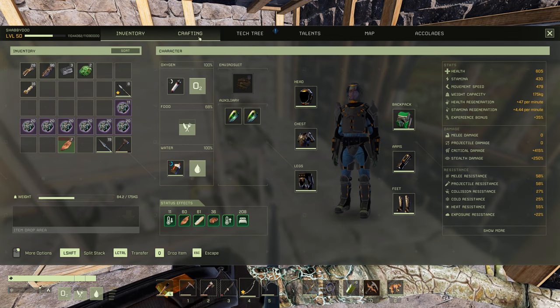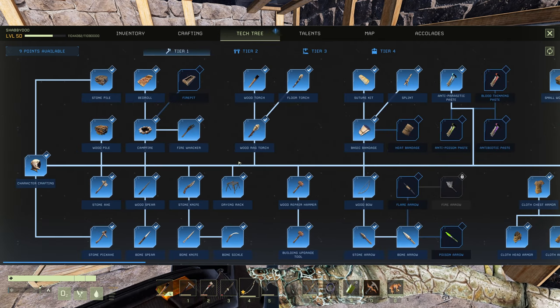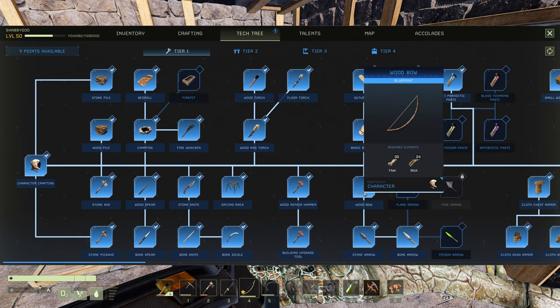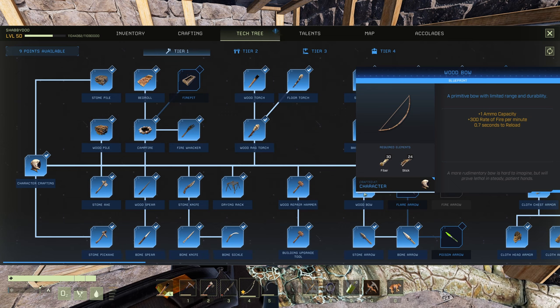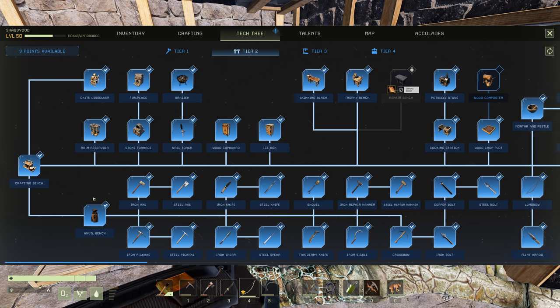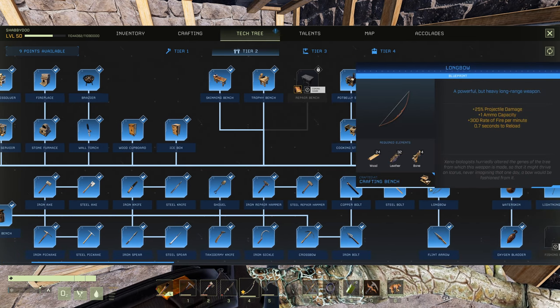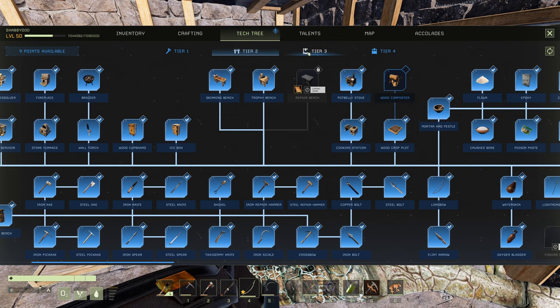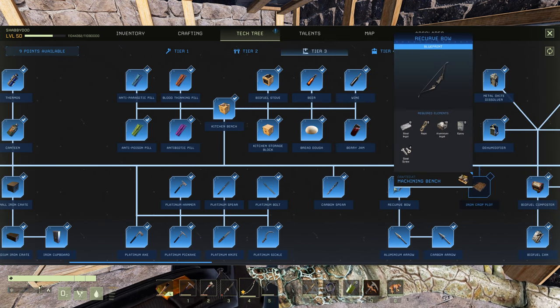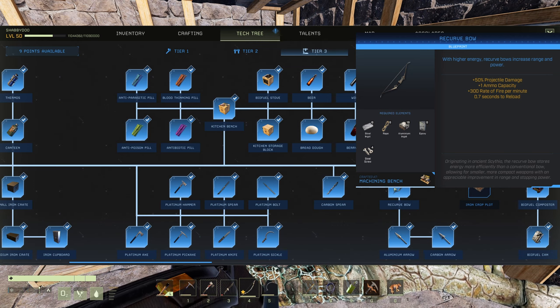Now let's compare that. Going to the tech tree starting at tier one — remember, 50 projectile damage. Your tier one bow is zero percent, your tier two bow which you also make at the crafting bench is 25, so this is twice as good. Here's the tier three bow at 50 — this is literally as good as the recurve bow and you can make it at tier one.